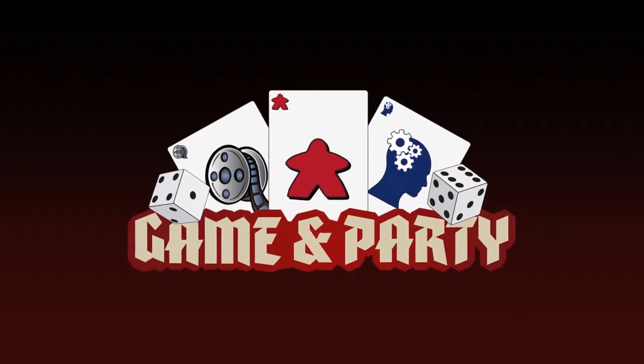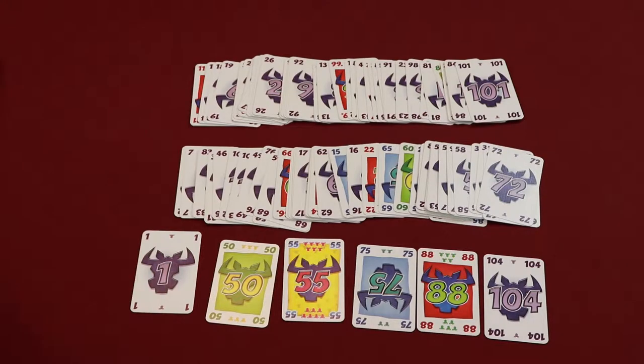It's German. Six Nymphs is a 2 to 10 player game for ages 10 and up. It plays in about 45 minutes.